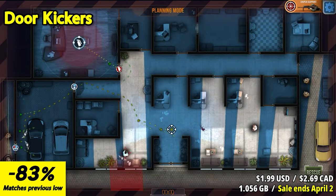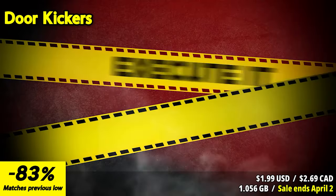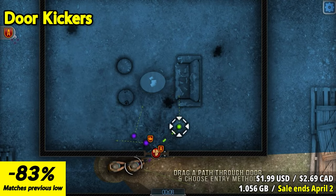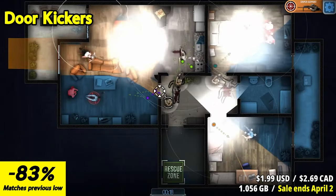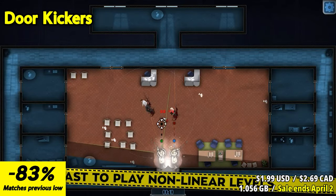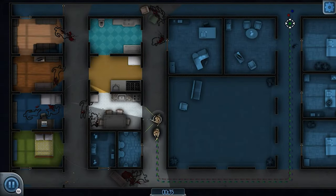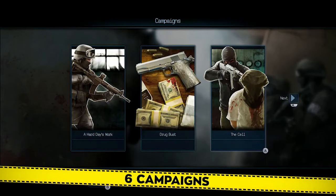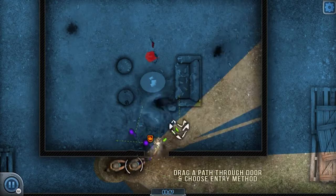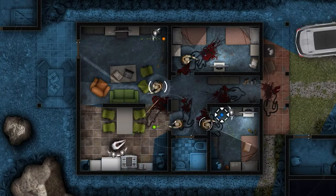Door Kickers is a top-down real-time strategy game that puts you in command of an elite SWAT team. As the team leader, you're responsible for planning and executing high-risk operations to eliminate threats, rescue hostages, and maintain order. Strategic planning is the core of Door Kickers. Before each mission, you carefully plan your team's approach, considering factors like the layout of the environment, enemy positions, and potential dangers. Realistic tactics including door breaching, room clearing, and precision shooting are essential to outmaneuver and neutralize adversaries. The game's environments vary from residential settings to industrial complexes, each requiring a unique approach.